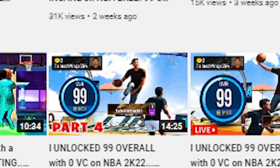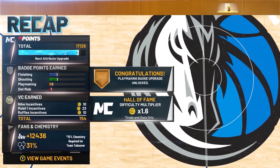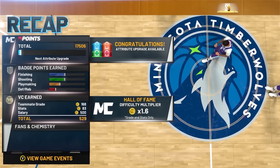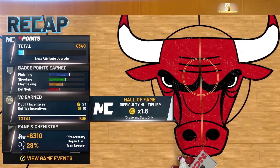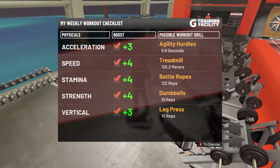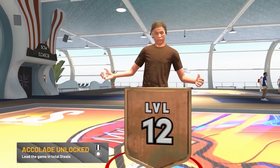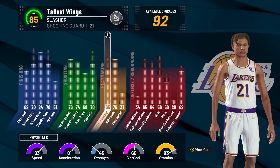On July 11th, episode 4 dropped and I was an 81 overall. I started by playing MyCareer. Remember, endorsements give you so much VC — a majority of the VC from MyCareer is from endorsements, not just playing. As you play more and more games, endorsements ramp up until you're getting like 10K VC every three games. Then I went to the Gatorade Gym for my workout, played Pro-AM, then back to MyCareer, then Park, then Pro-AM again, finishing episode 4 at an 85 overall.